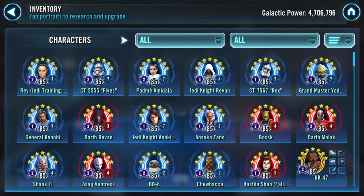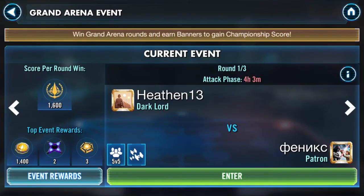A relic Spy for his Geos, a relic Boss on his Bounty Hunters. He's got a Jedi Knight Revan at Relic 4, an Asajj at Relic 4. He's got some Resistance with Jedi Training Rey, Relic 7 BB-8. He has some Sith Destroyers that are reliced as well, and finally he has a Darth Revan squad with Revan, Malak, and Bastila Shan Fallen — all relics. Looking at his history on SWGOH.gg, he really did seem to keep almost all of his good squads on offense.